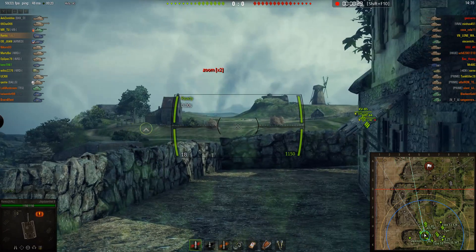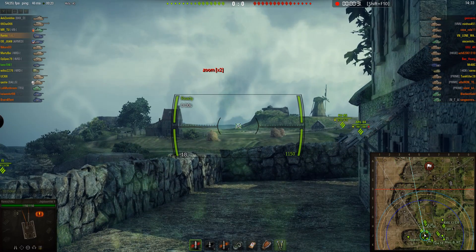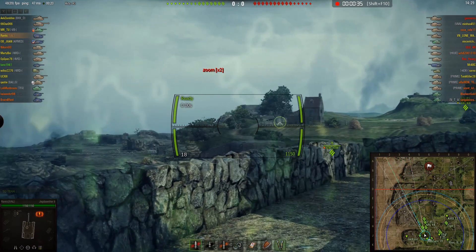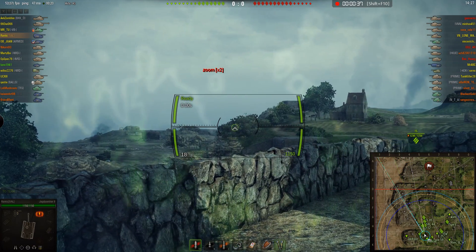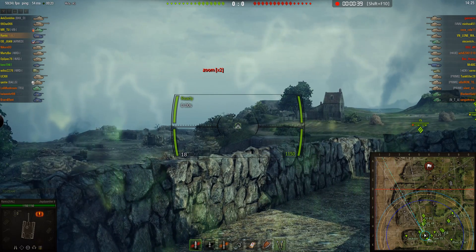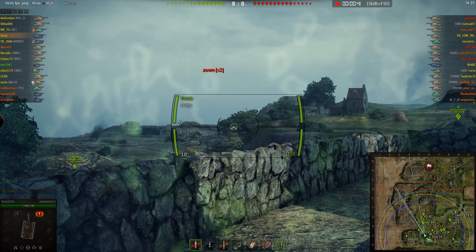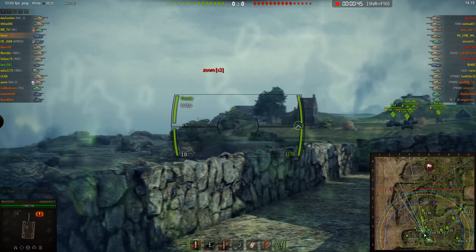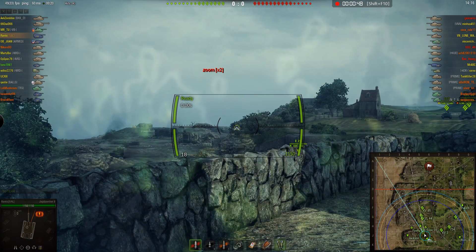In the previous games I wasn't in a TD, and I noticed that on this side of the map, TDs were using this particular spot to snipe. On the other side of the map, the equivalently good spot is on A9. There's a platform there which is incredible for sniping. Anyway, on this side of the map.